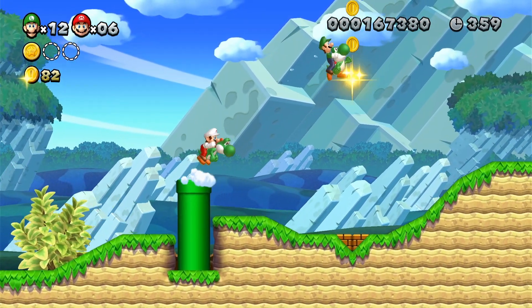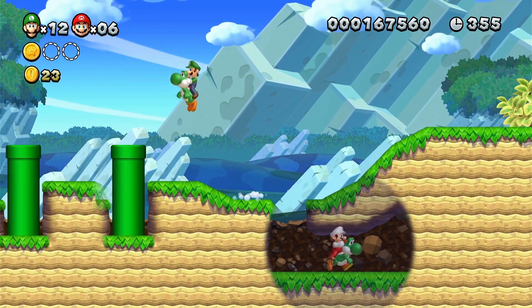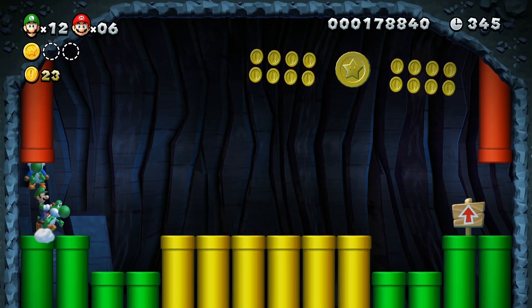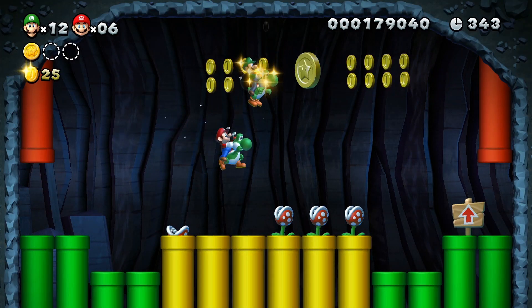The second Star Coin is hidden under these blocks. Ground pound into them and there will be a pipe to your right. Inside here, the Star Coin is available after you jump on the Piranha.